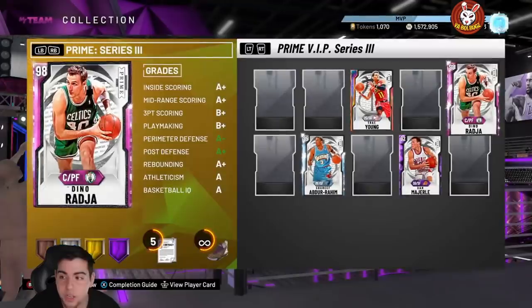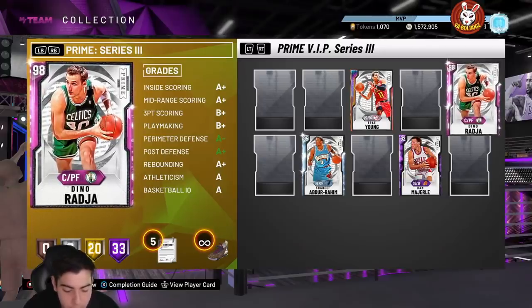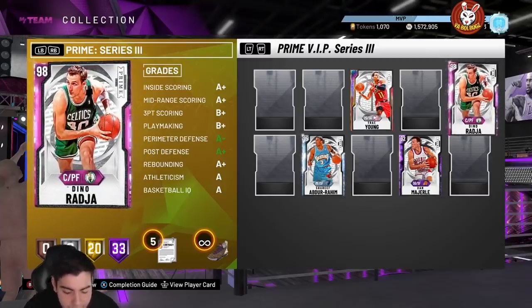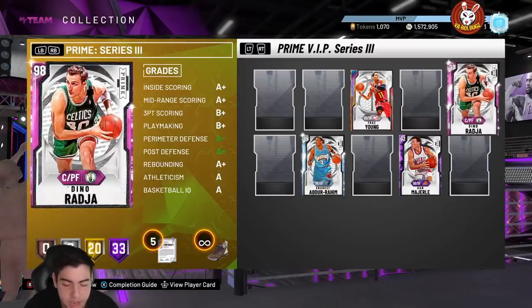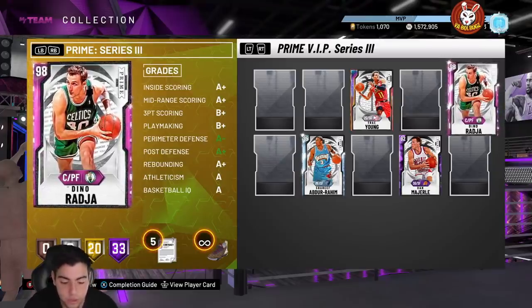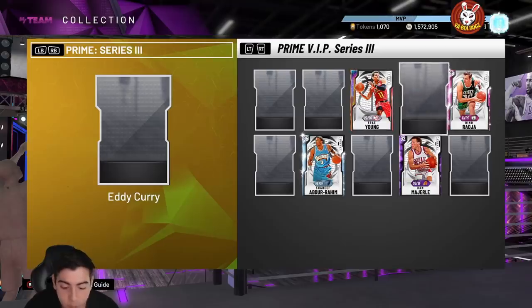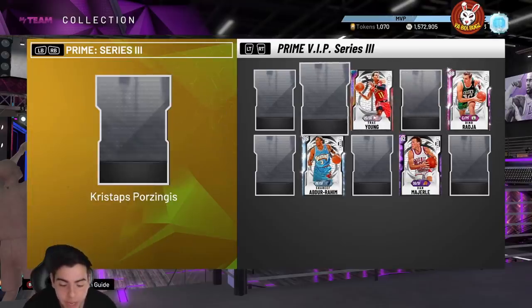Eddie Curry is faster than Dino Mella and an inch taller, so this could be the new Dino Mella that can shoot better — with a 92 three-point shot and 87 speed with ball. He has a 95 block and 80 perimeter defense, making him an insane athletic power forward similar to KG. He has gold range extender and gold quick draw for shooting badges, and 31 Hall of Fame badges at 98 overall — probably around 40K.